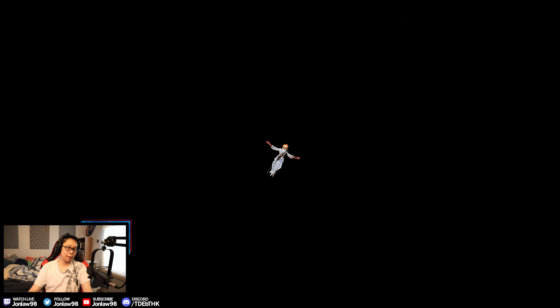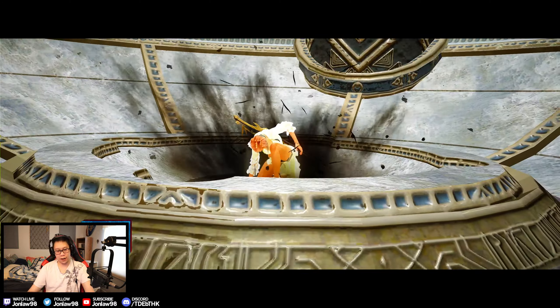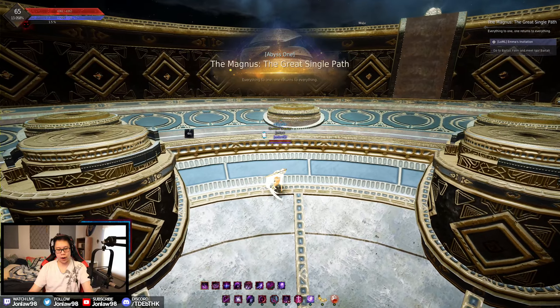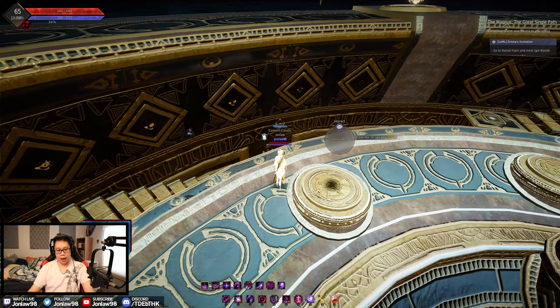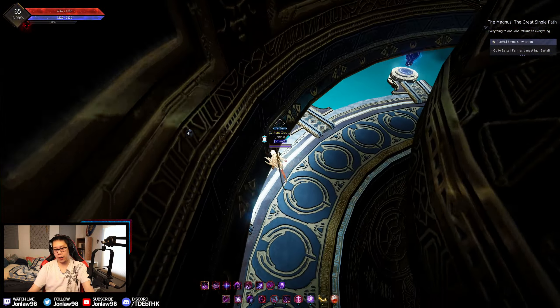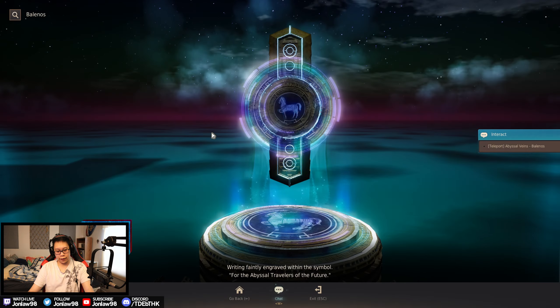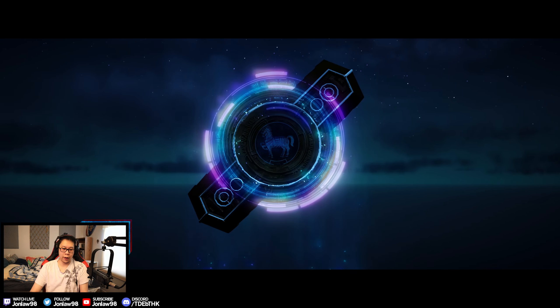I really wish one day they would come out with a quality-of-life improvement for the well. You know how we have to go through like five different cutscenes? Here's how I would fix it: outside of every single well, put a sign or something so you can pick the location of where you want to travel before you jump down the well. You still pay the cost — same as usual — but you skip like two cutscenes. I think that would just be a really great quality of life.